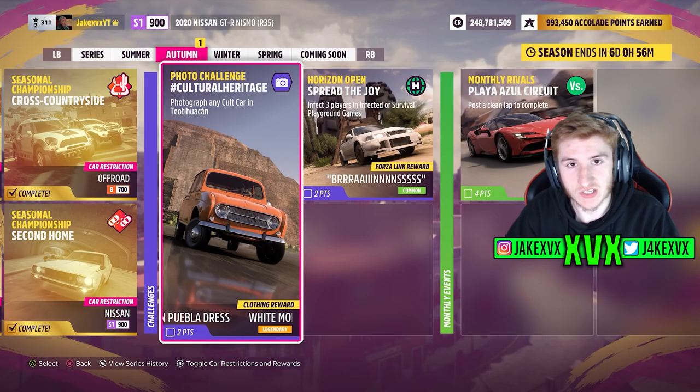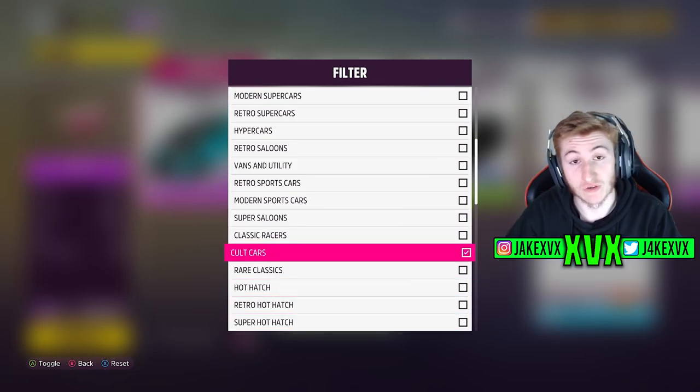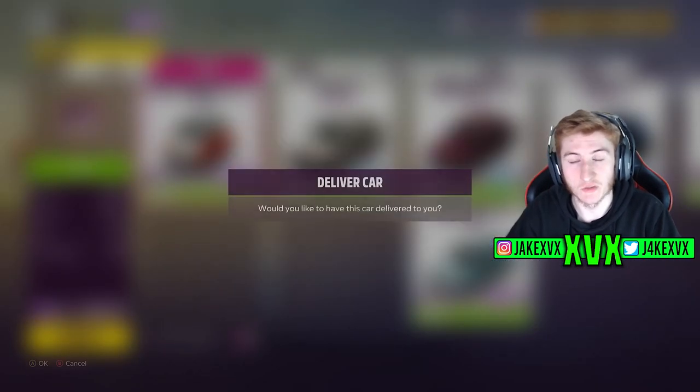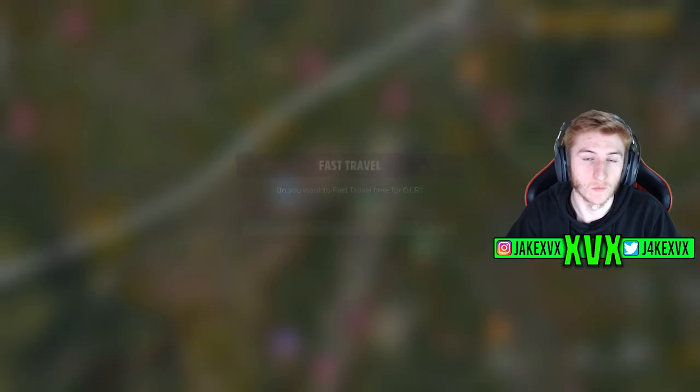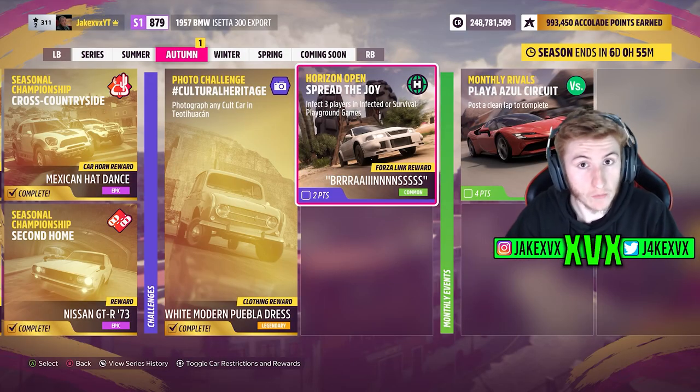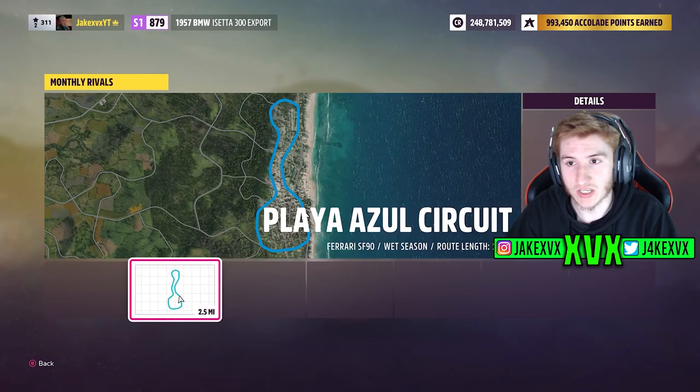The photo challenge is simple — take a picture of a cult car at Teotihuacan. Filter your car list to cult cars; I used the BMW i8. The location is at the pyramids near one of the drag strips, shown on screen. Horizon Open is also very easy this week — you'll probably complete it automatically while doing Playground Games, as it just requires getting infected kills while playing infected.